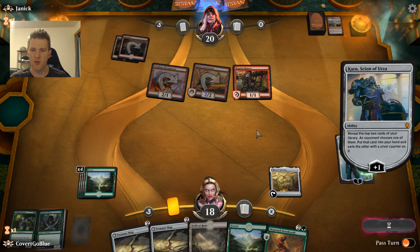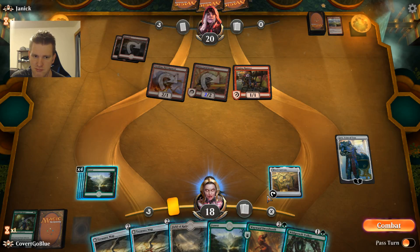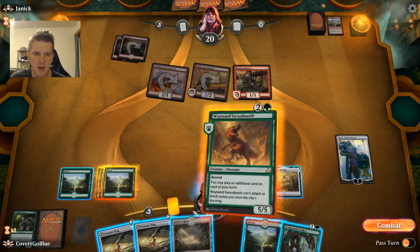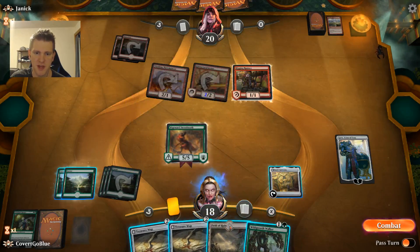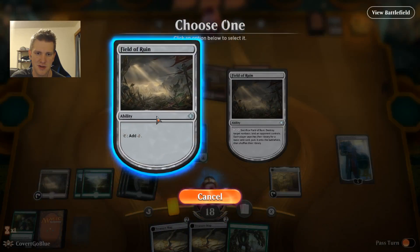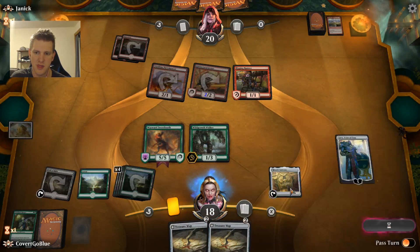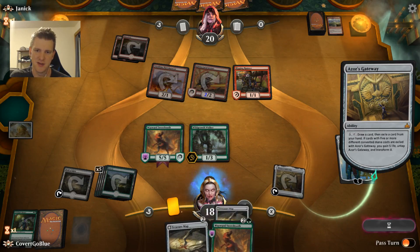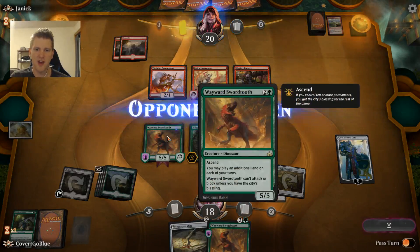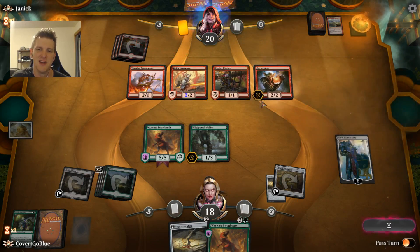I think it's an easy plus on Karn and keep drawing pressure. Our opponent doesn't want us to have a Wild Growth Walker — they don't. Here's the Swordfang. Let's just play two lands out of our hand, resolve our Wild Growth Walker, and we'll also trigger this Gateway and finally get some use out of the thing.